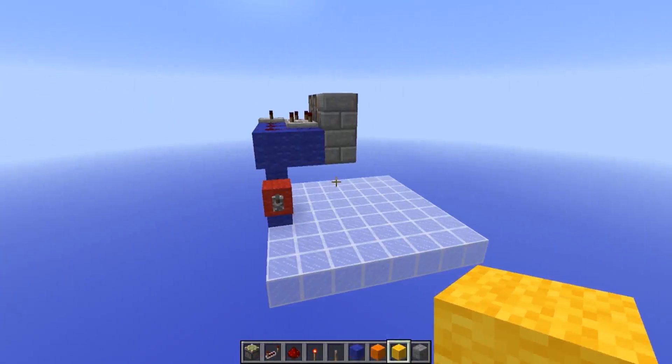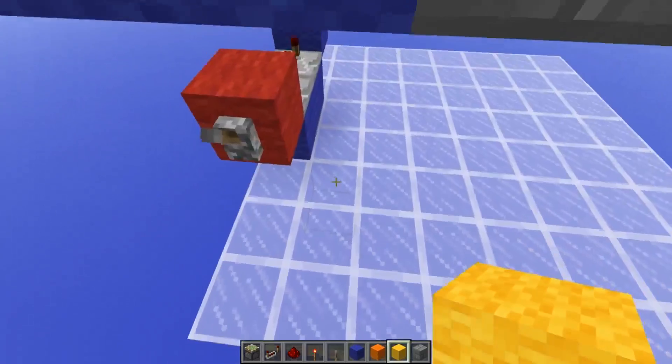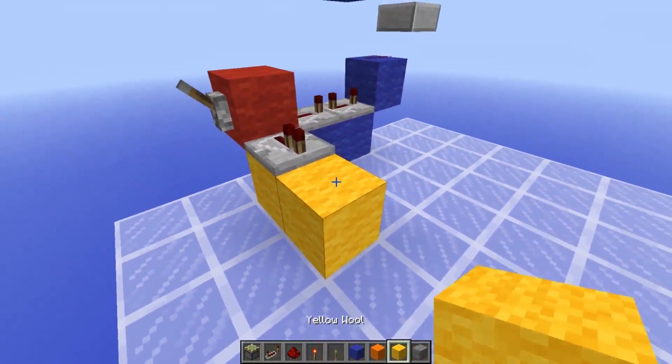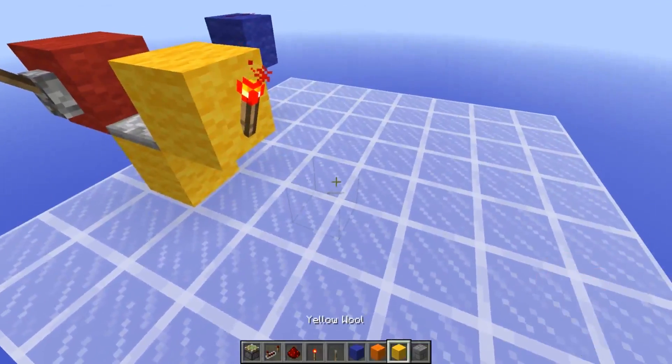Next we're going to be working on the piston retraction section of this redstone circuit, using the yellow block just to indicate what this circuit does. Place a block down here next to your input with a redstone repeater on default delay. Place a temporary block there and a normal block with a redstone torch on top of it — this will act as a NOT gate.